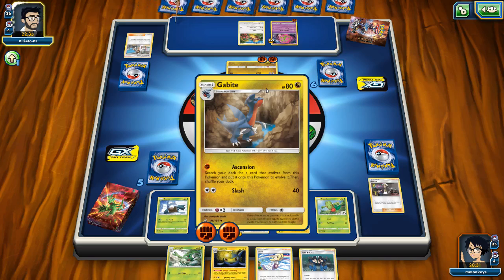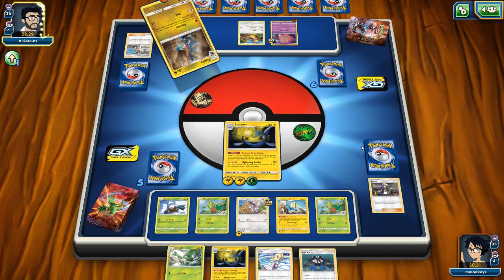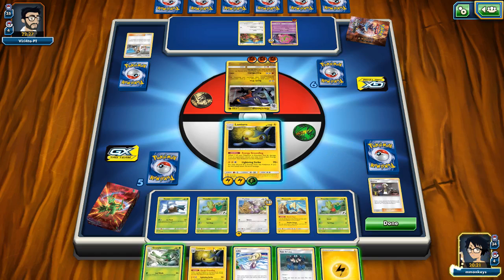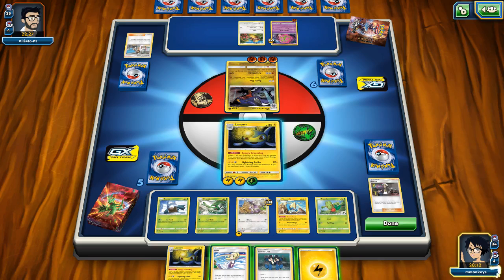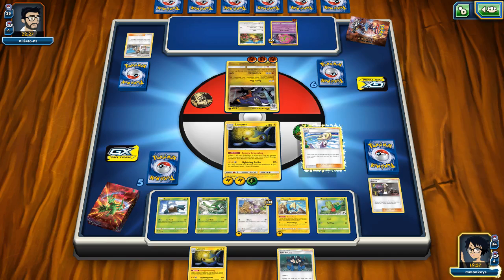Unless he decides to do his Slash — even then it's not going to be that bad because it's not going to be able to KO our Lantern. He is going to go for the Ascension, which we kind of expected. And 150 HP — that gives us 140 damage. Let's put our Groveyle in. I think I want to Tate and Liza this time. Or do I want to Lily? Lily will give us three, and Tate and Liza will give us five new cards. I do want a Leaf Energy for that Groveyle. Let's do this — let's Lily so we can hold on to our Tate and Liza.